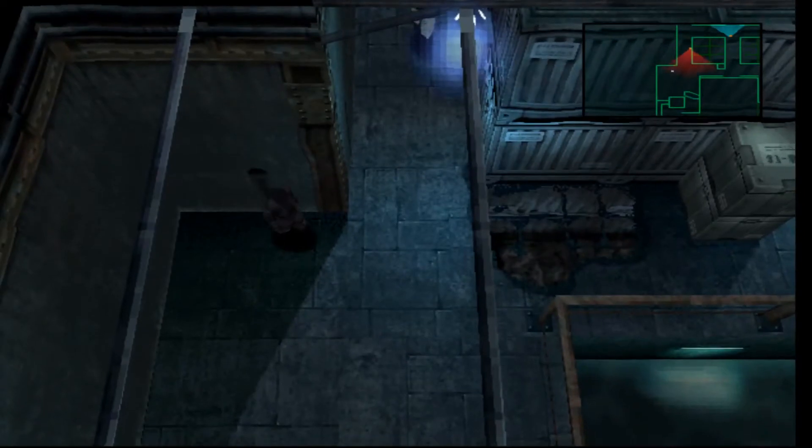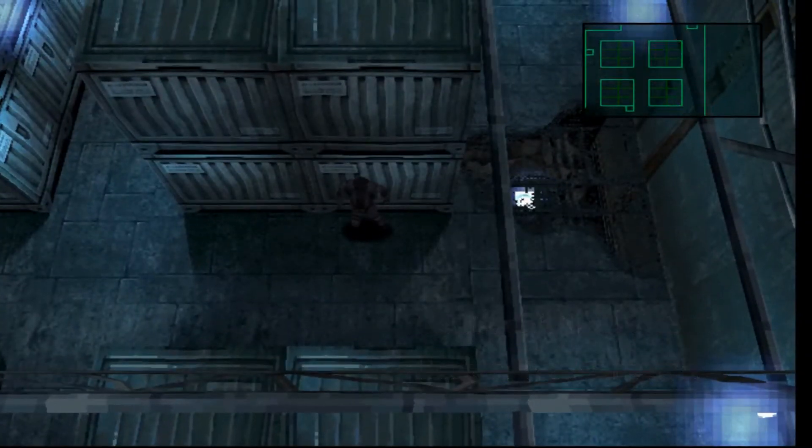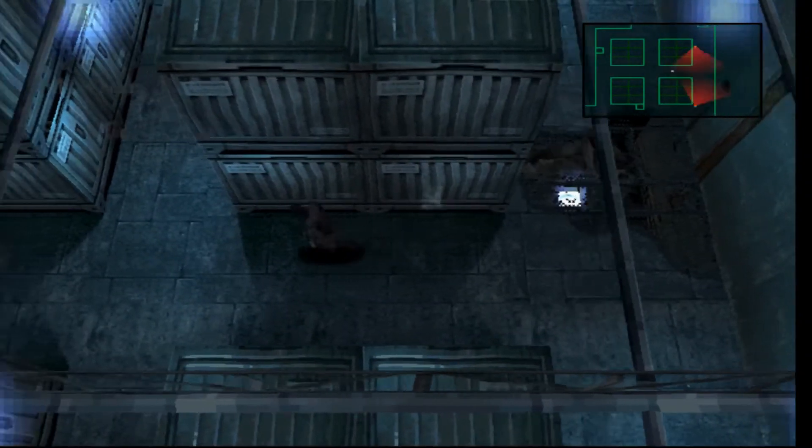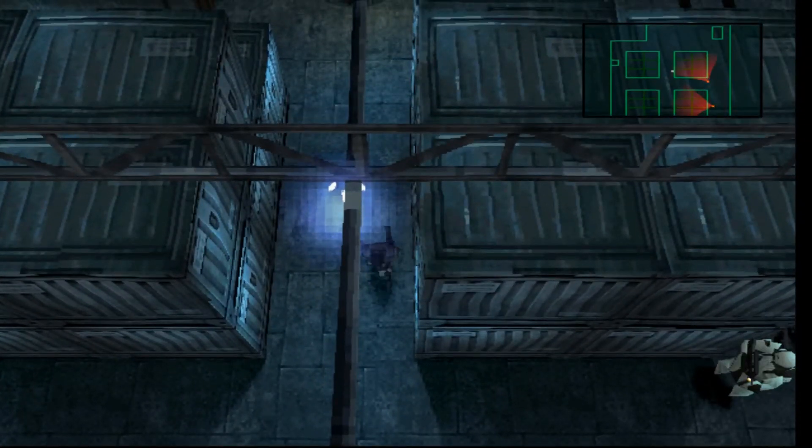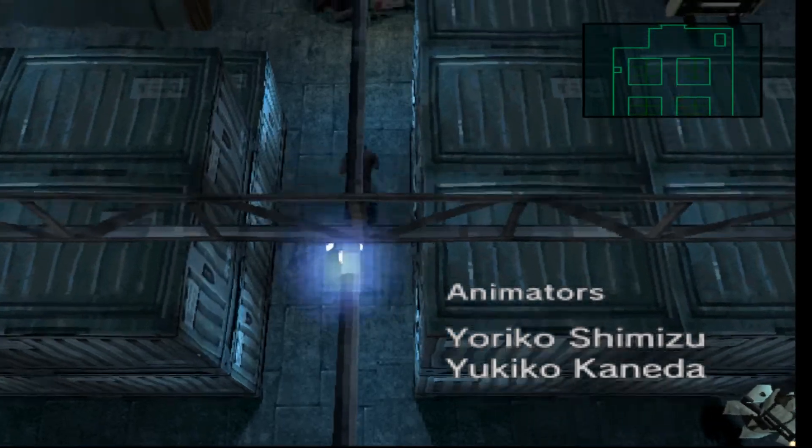You can also knock on walls whilst pressed against them. This can be used for different situations, like luring a guard away to isolate him and take him out on his own, or even luring all the guards to stand in the same position looking for the same thing whilst you run off and carry on with the mission, with the guards being none the wiser.